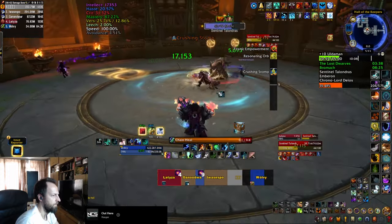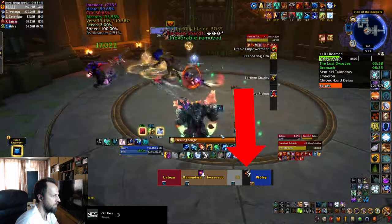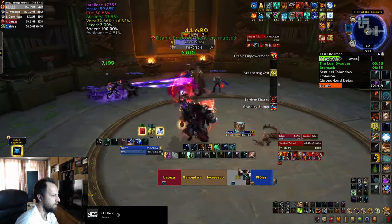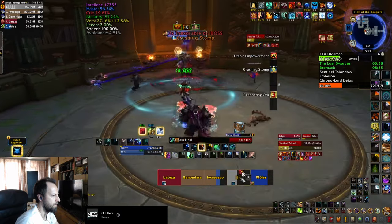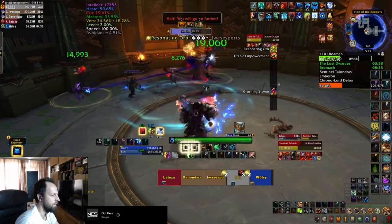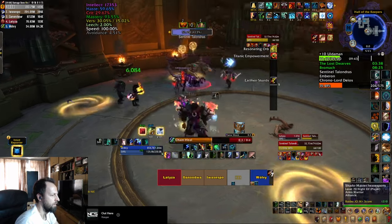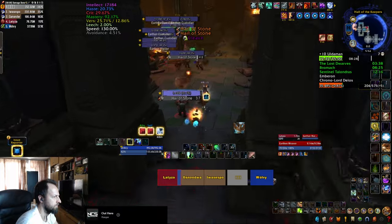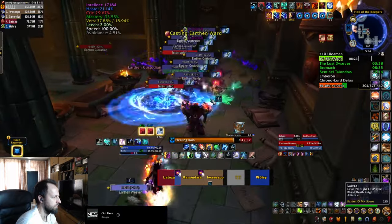The boss is also going to keep casting Crushing Stomp, a huge AOE ability that knocks everybody back. He also leaves 10-second bleeds on random players throughout the fight — you have to make sure to heal them back up to full before the Crushing Stomps so that they don't get one-shotted. The later stages of the fight are going to be harder as the boss is doing more damage, so saving Bloodlust for them is advisable. The trash that follows includes some weavers which are going to cast Hail of Stone, an uninterruptable channel that does huge AOE damage to everybody in your party.